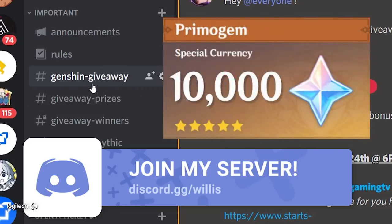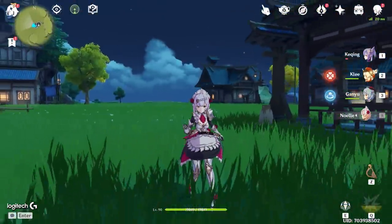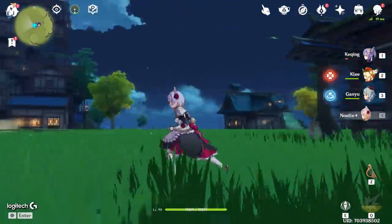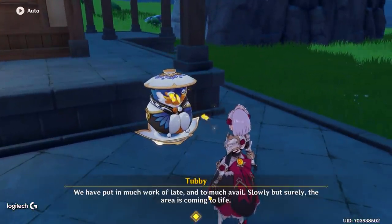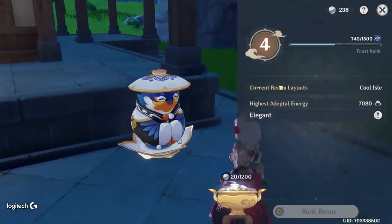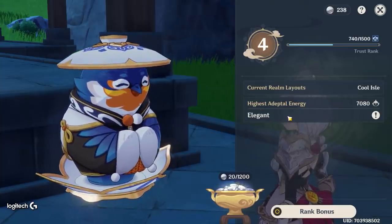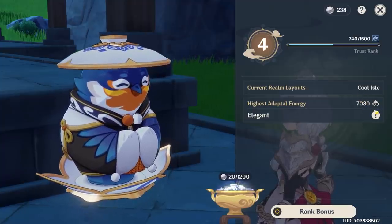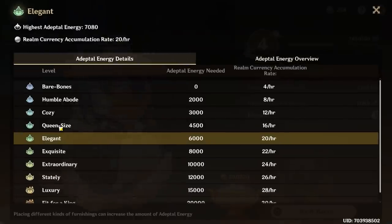So the number one issue right now is people not having enough money, and another thing people are running into is not having enough space to put the items they want. Early on in the early stages of 1.5 with the building update, a lot of people are probably at quite a low level and have quite low adaptal energy. My adaptal energy is 780 and we're about three or four days in.